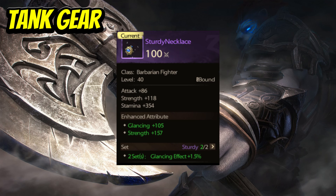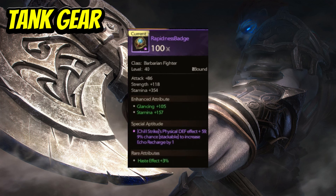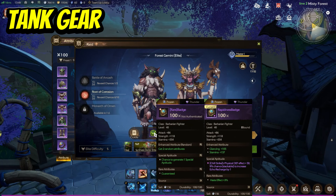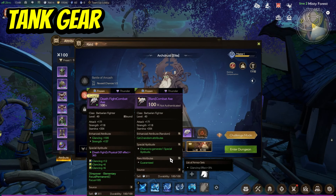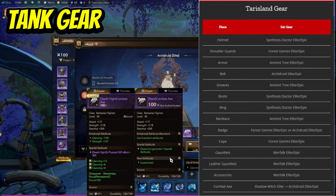There are three possible options for the sturdy set: the neck, the ring, or the accessory — any two of those will give you this particular benefit. Another useful thing to pick up is the unique badge with haste effect plus 3%, obtained by doing Forest Gemini. By doing Arch Druid raid as well, you will also get a unique weapon which comes with extra glancing effect. So it's worth getting all these gear pieces because it's going to give you a lot of extra power.